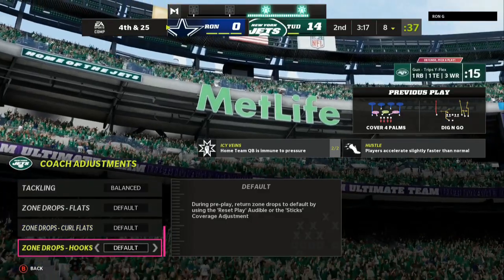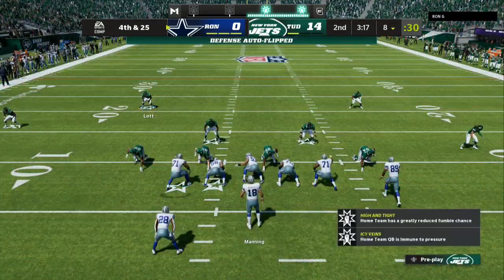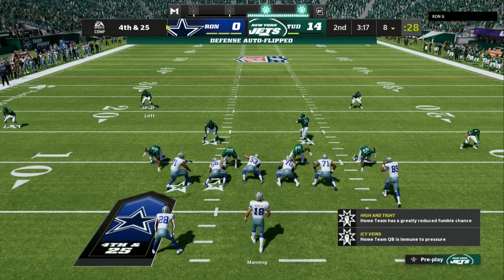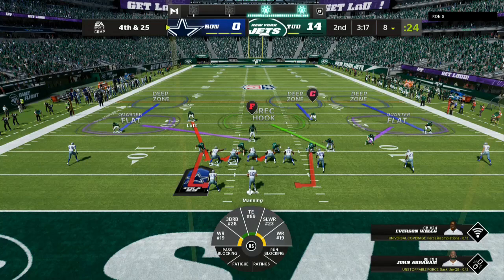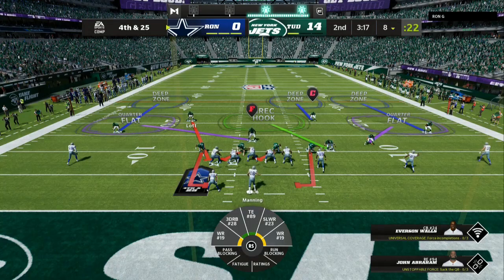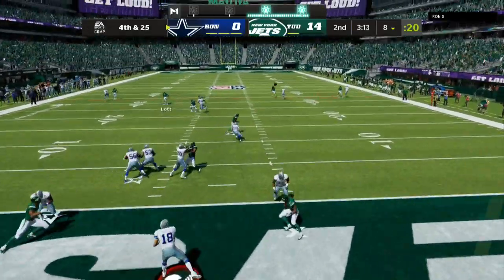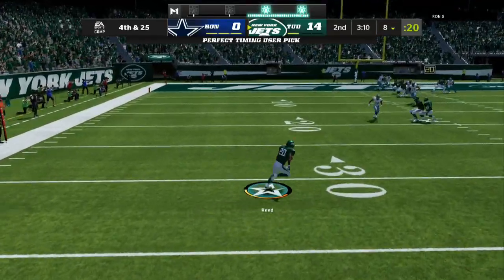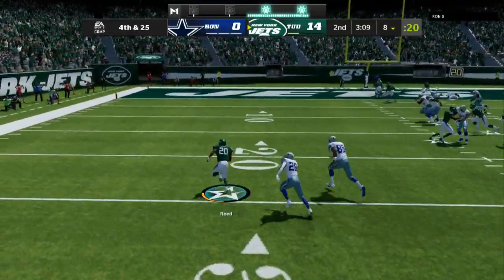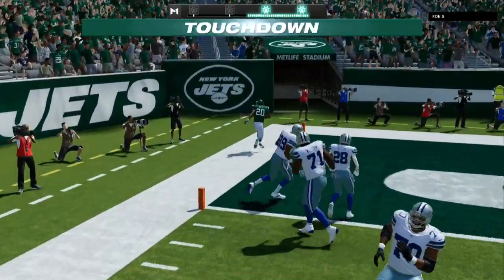I always go into my zone drops. I like to have them on default across the board when you are running match principles. As you can see, I am blitzing my user. Last time he had about six to seven seconds; this time he's only going to get three to three and a half seconds before somebody breaks loose on the defensive line, whether they have abilities or not. He felt the pressure once the contain released, and he threw the ball.